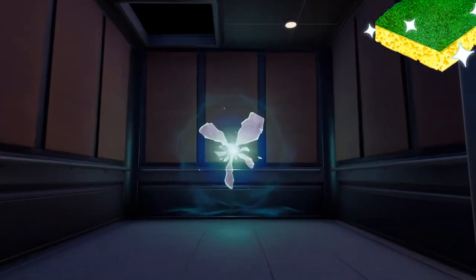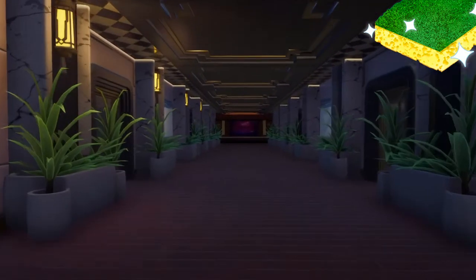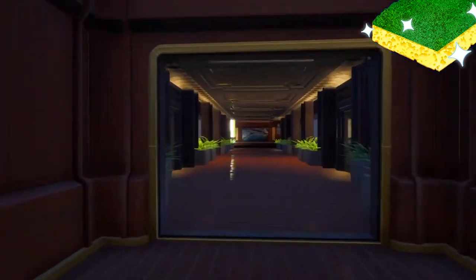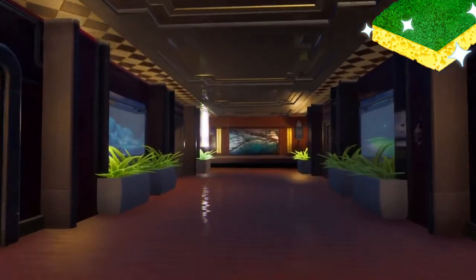Here is our first floor — we consider this the Art Deco Manifesto. I didn't entirely make that up just then at all. And here is our second floor, our amber doors, if you will. I also did not make that up just now.